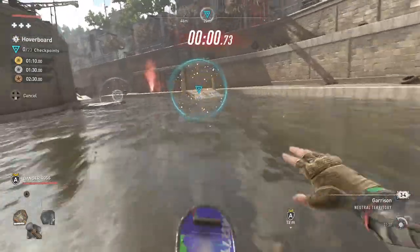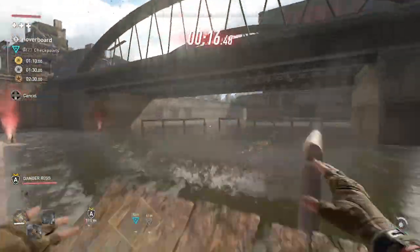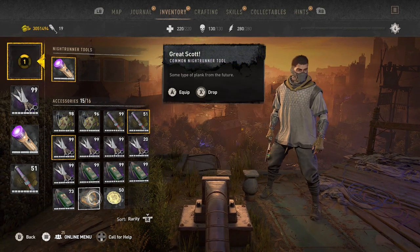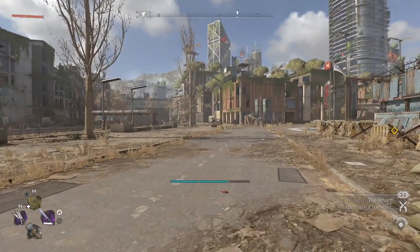To do this glitch, all you want to do is wait about 20 seconds and then close out your app. Just close out the game. Once you load back in, as long as you had an empty slot, it should be inside of your inventory.